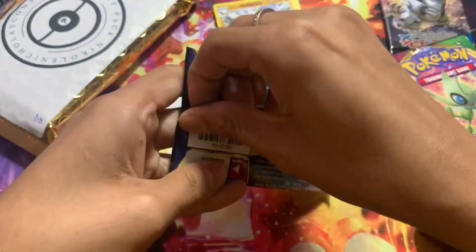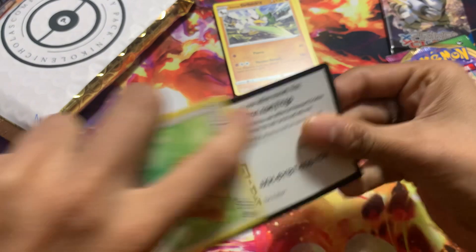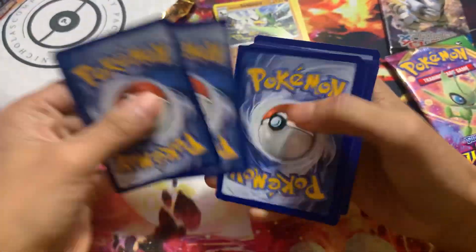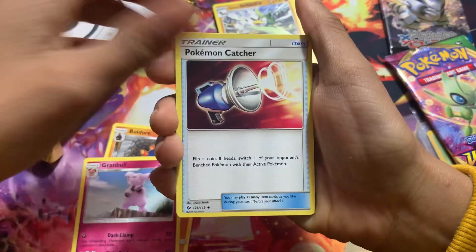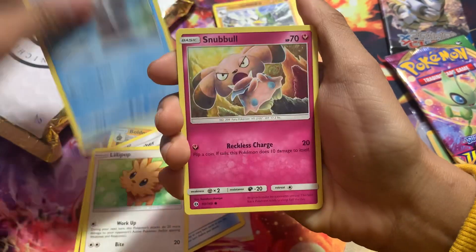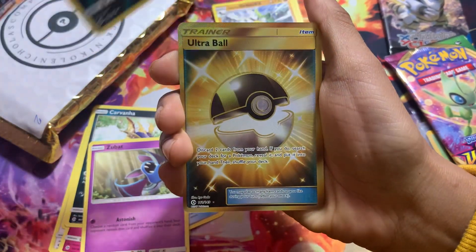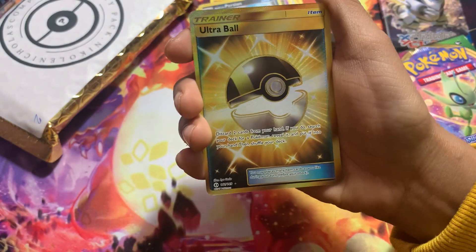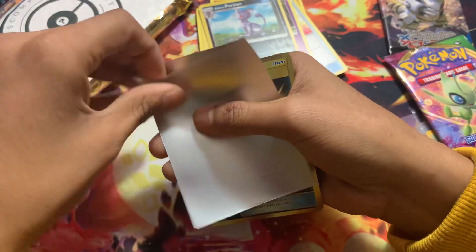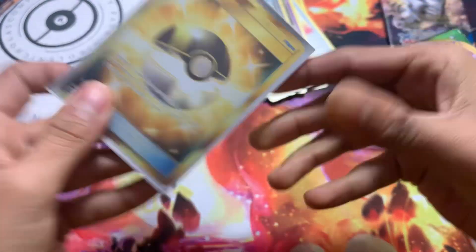Next we'll open Sun and Moon base. I think Sun and Moon is still 4 from the back. I know X and Y was not 4 from the back — it was 3. I love the look of these cards, they look sick. Oh my God, we got an Ultra Ball — a gold Ultra Ball! Getting the gold card is actually pretty sick. So now we got 2 gold cards — 3 technically once we're done.